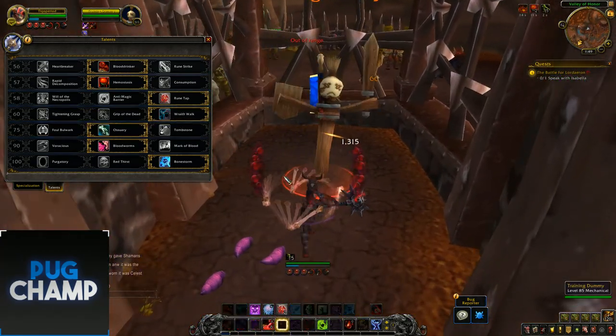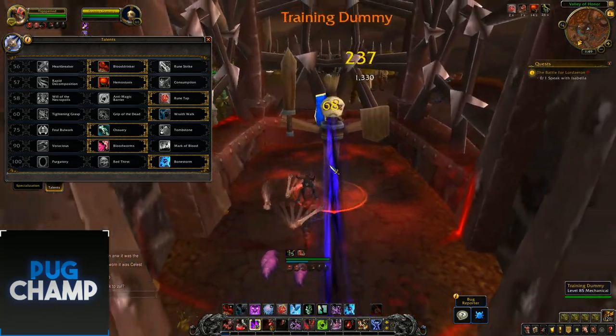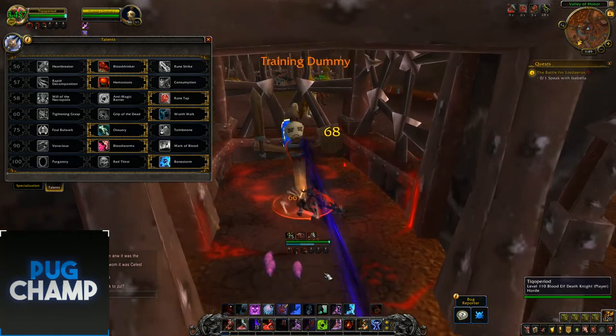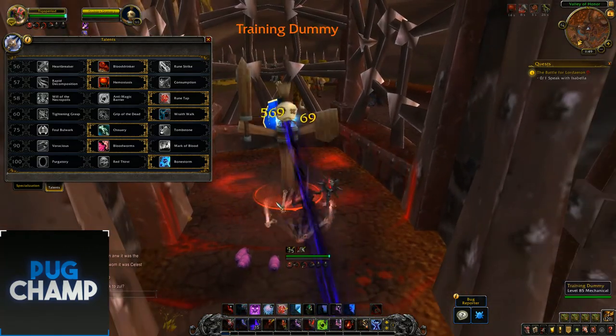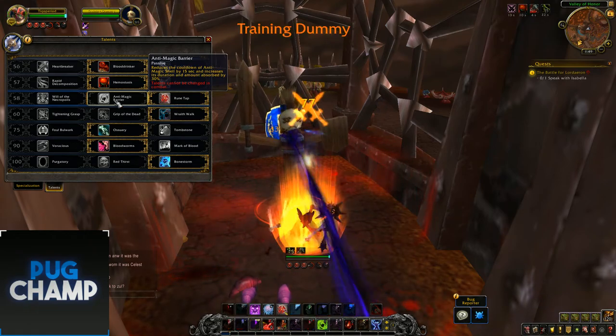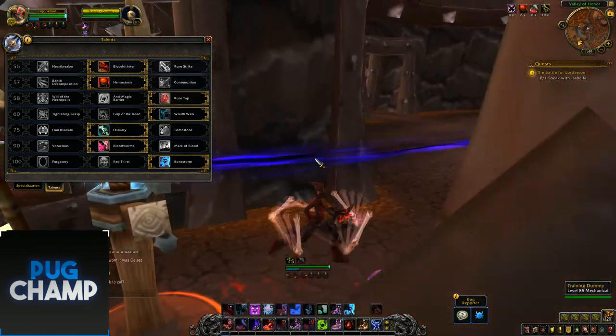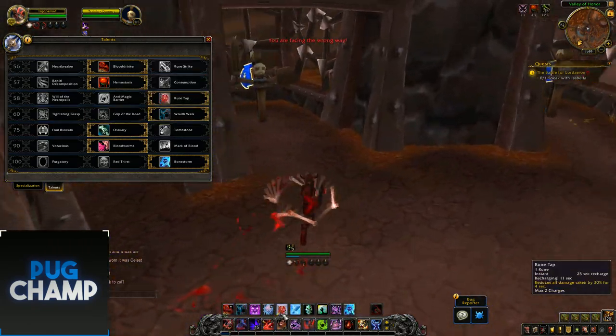The next tier is defensive, but I think Rune Tap is just the best in general — it's a really good extra defensive cooldown for DKs. They recently changed Anti-Magic Shell so that before it gave you an extra 10% HP as a tank, but now it just increases the amount of magic damage absorbed, so Rune Tap is just better overall defensively.